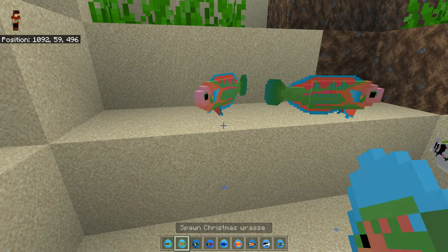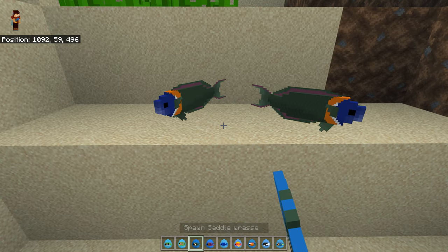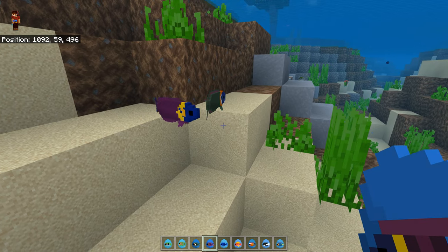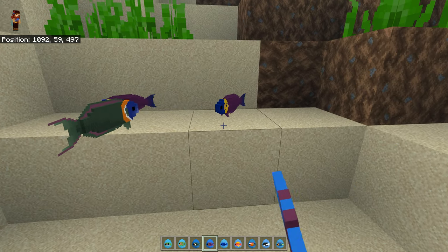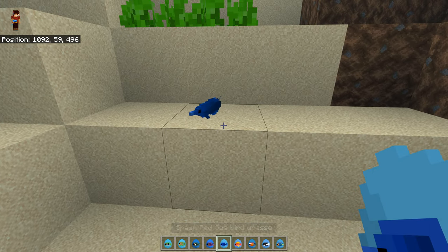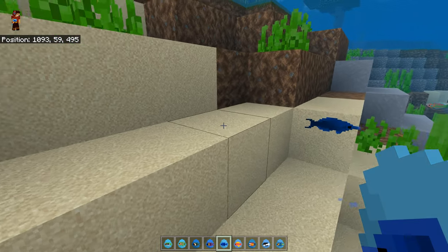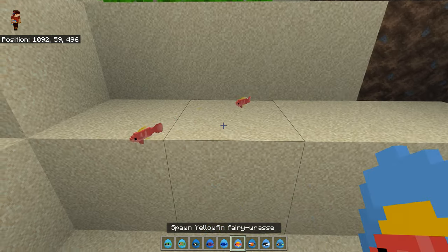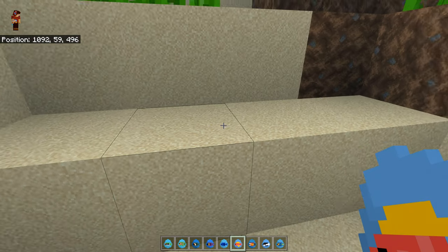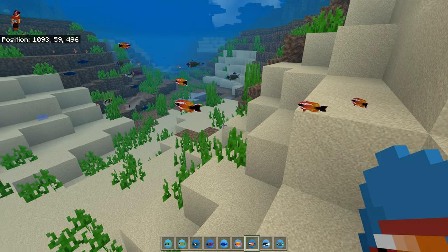A Christmas wrasse — they are such gorgeous fishes. A saddle wrasse — no saddle on it but it must be just called a saddle wrasse. A paddle fin wrasse — is that because it's got a paddle fin at the side? A red sea bird wrasse — it's a different type obviously, with a pointy nose. A fairy wrasse — these are tiny. I know some of them have been working on the wrasses recently because I've seen the pictures. A cleaner wrasse — these are tiny, aren't they? A black-backed wrasse.